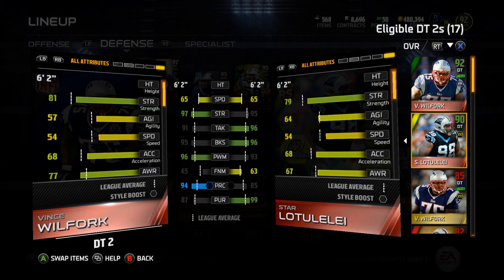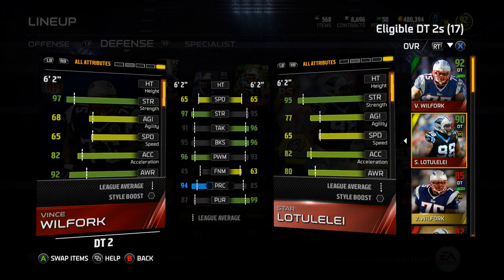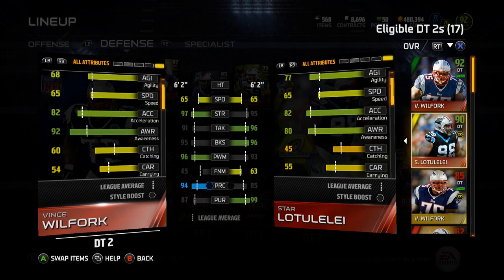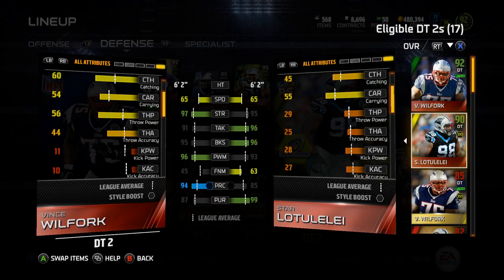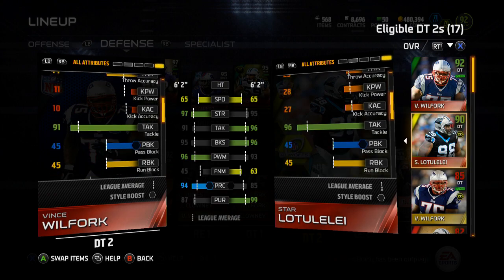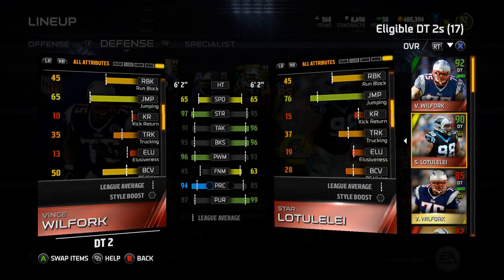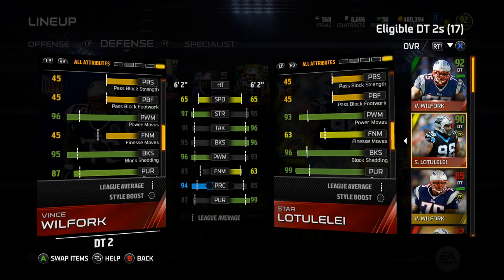Let's take a look at some of these stats that are kind of hidden on the depth chart. We've got 77 agility, 82 acceleration, 80 awareness — that 80 awareness is kind of low, a little bit problematic. 76 jumping, so swatting balls he can do that.